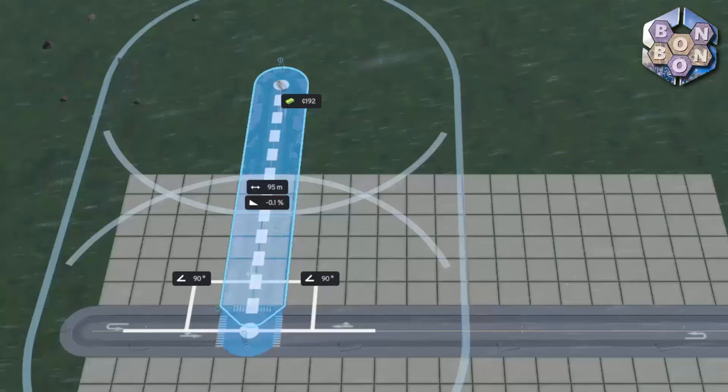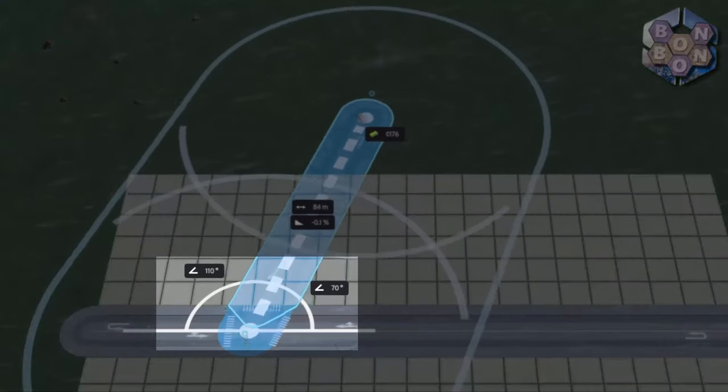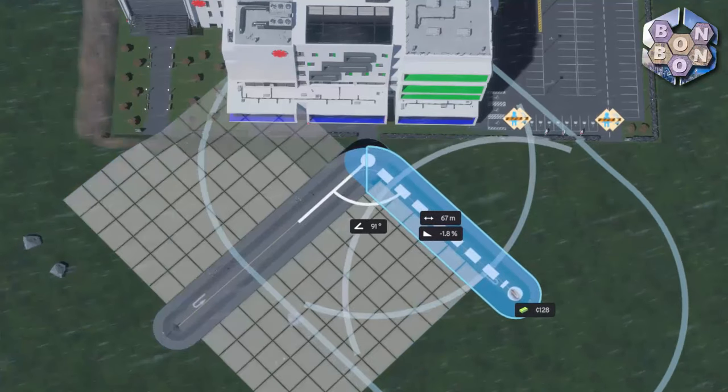Finally, if starting from a fixed point such as a network or even a building, you will be shown the departure angle, which will help the precision engineering builders amongst us to construct the perfect layout.